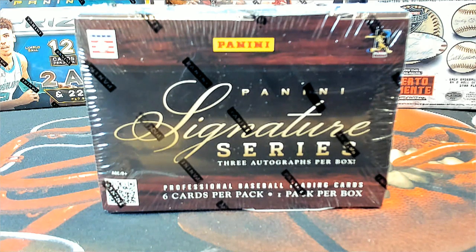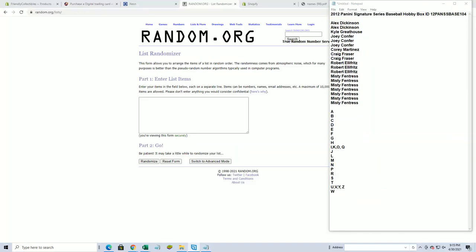Signature Series Baseball number 104 — let's go! Screen show everybody in the break. Alex D down to Misty F, copy and paste. Here it is guys, I'll write nineteen flip names and letters seven times each. Joey C to Joey C.